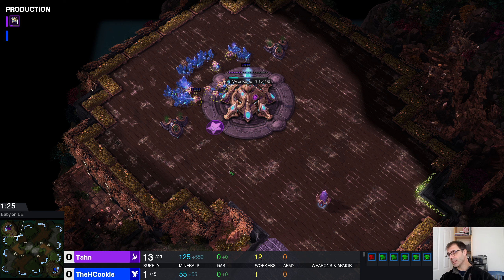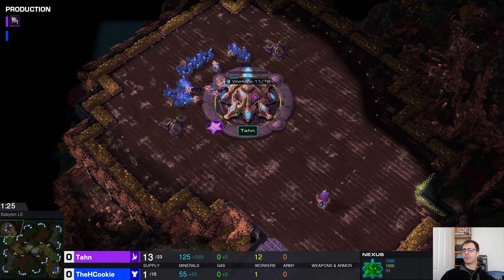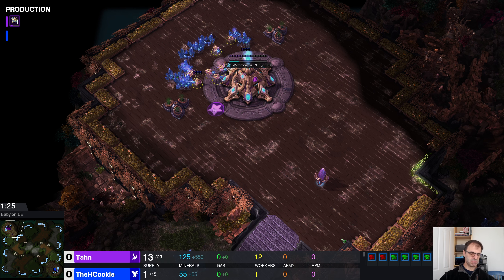As much surface area as you can possibly get is what you're aiming for. All other things being equal, the person with the most workers wins. You can also play the pullback and try to stack your workers — that's what you'd do if you were fighting lings or if you didn't have a number advantage. But with the number advantage, it's just about area.